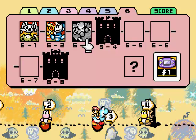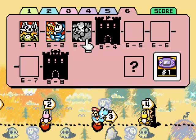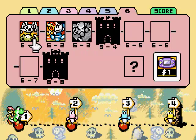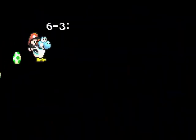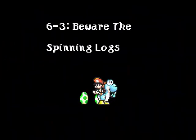Hi there guys, and welcome back for some more Let's Play Yoshi's Island. In the last part, we started World 6 and began with World 6-1 and World 6-2. In this part, we're going to be taking out World 6-3 and the Fort, which is Tap Tap the Red Nose's Fort.